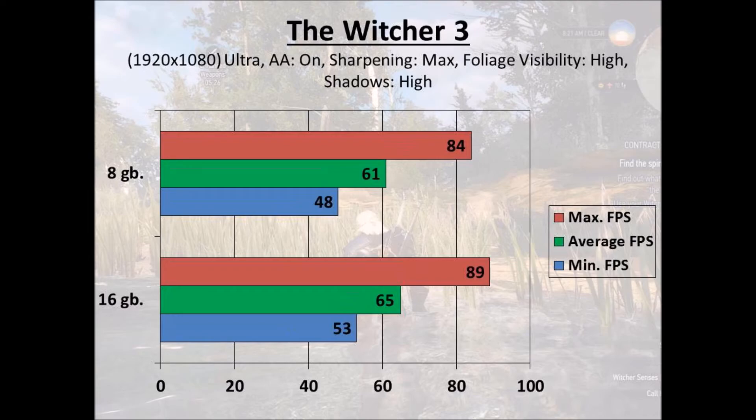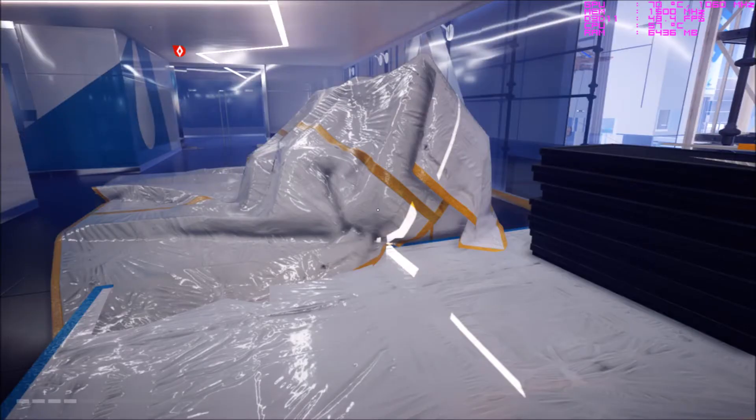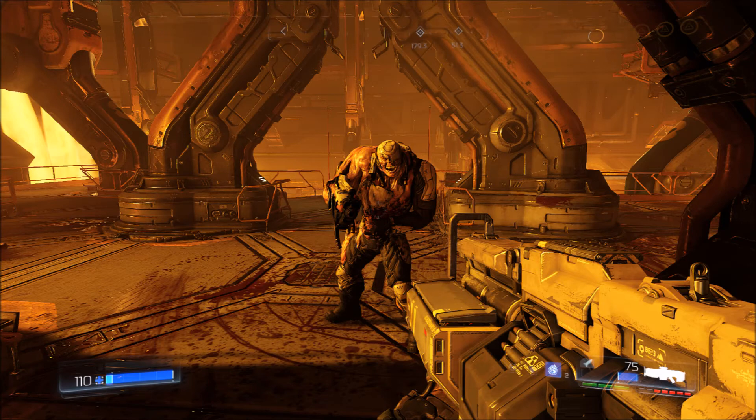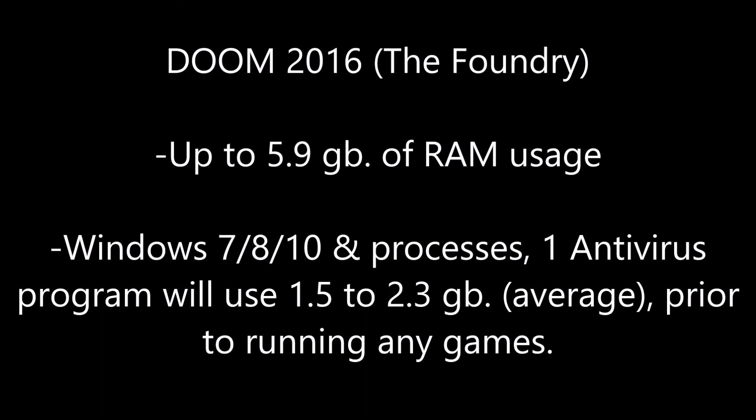The games that were affected the most were Doom, Far Cry Primal, Mirror's Edge Catalyst, and The Division. To explain, let's use Doom as an example. The Foundry level is the most graphically intense level of the game, and it can take up to 5.9GB of RAM in this level.